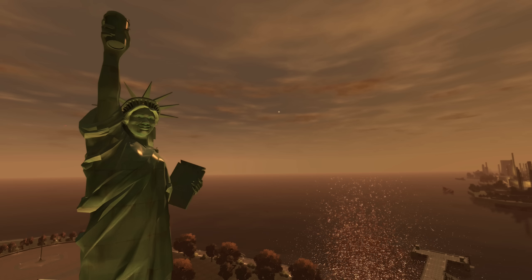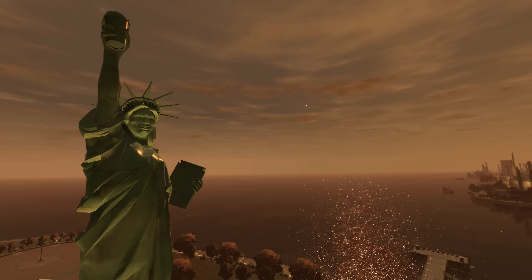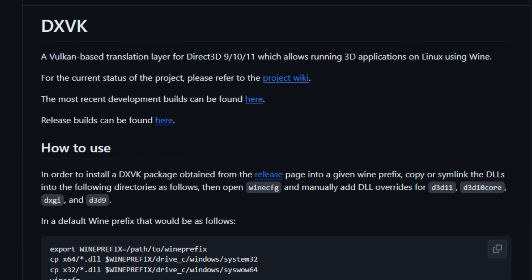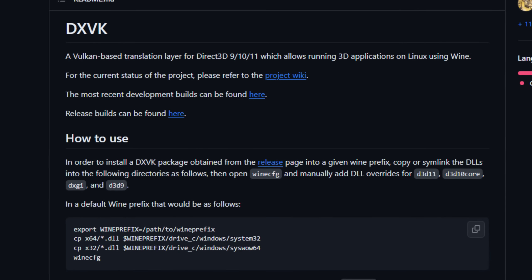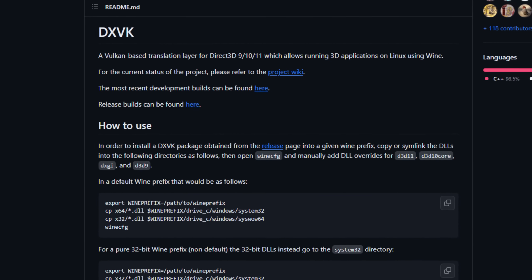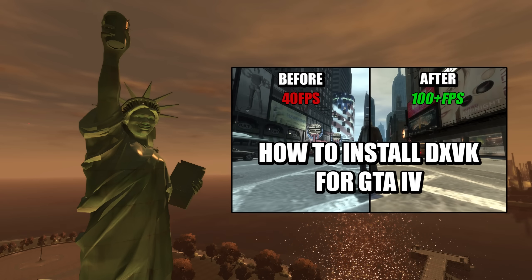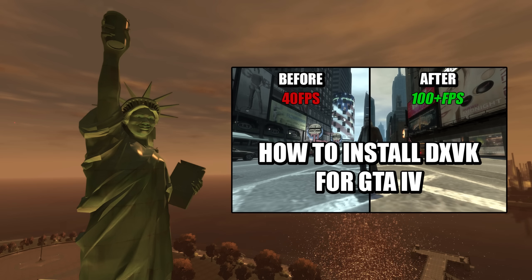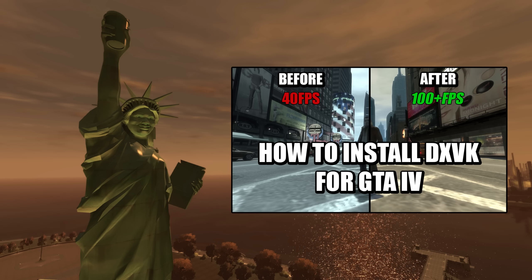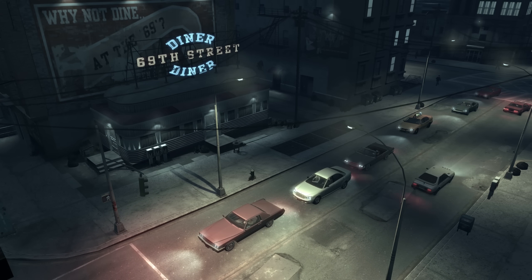I won't be covering how to fix the game's performance in this video. The best way to fix performance is to use DXVK, but the results are very inconsistent between different PC hardware, and DXVK won't work at all on certain systems. If you are interested in trying DXVK, you can follow my installation video after this video. If DXVK doesn't work for you, simply remove the files you installed and it will completely remove the mod.